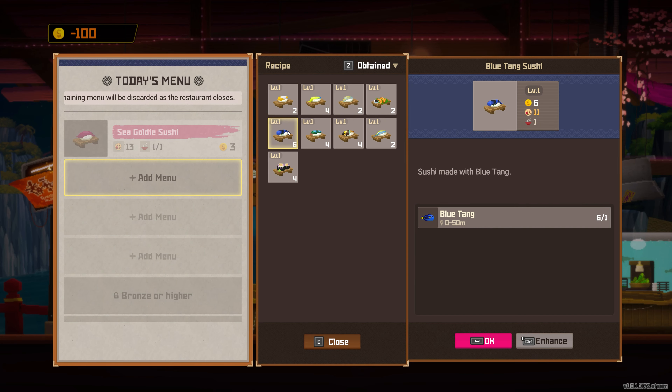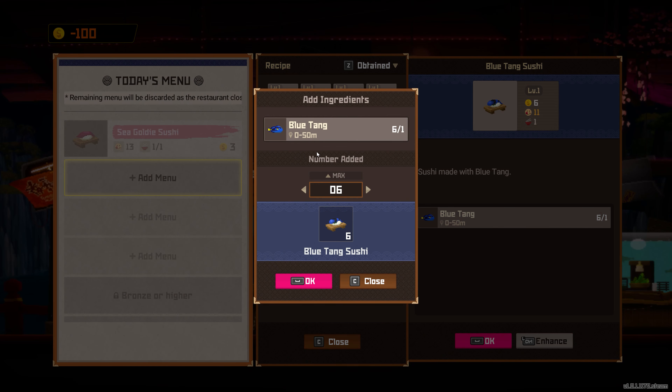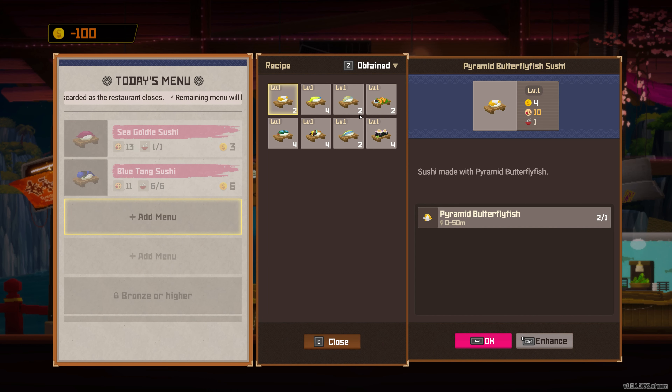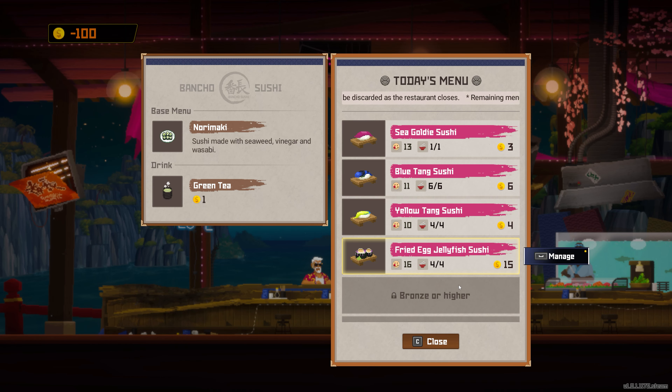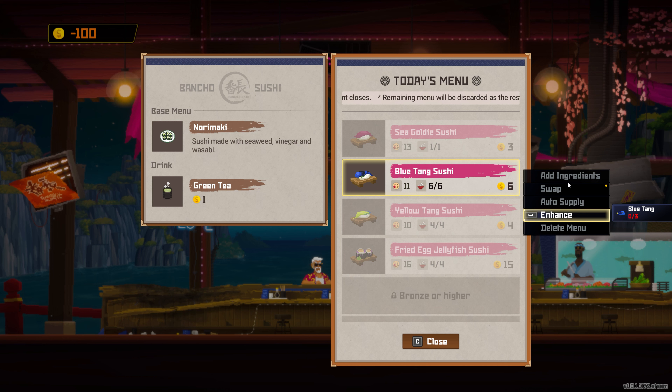Here we go — I have six blue tang and it looks like I can enhance it. Left control — it's not working, so maybe I can't yet. Max — okay I'm going to set all those. Let's just keep adding stuff, to be honest. And the fried egg jellyfish — perfect. Sending ingredients to auto-supply will make things more convenient. Only food on the menu can be sold. If you run out of ingredients you'll have to replace items or refill. You can also enhance the flavor of dishes. The base menu has seaweed and green tea.